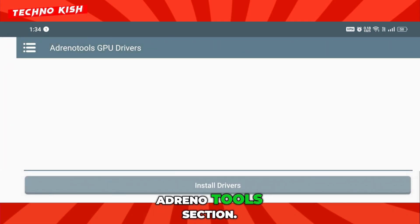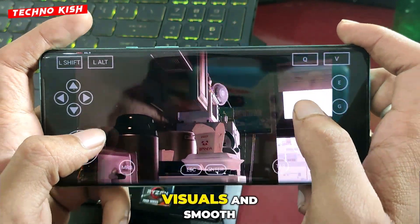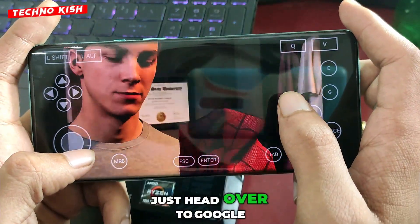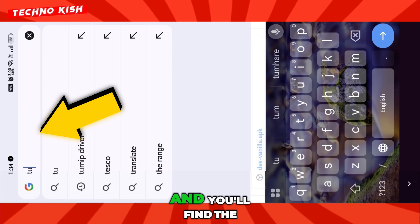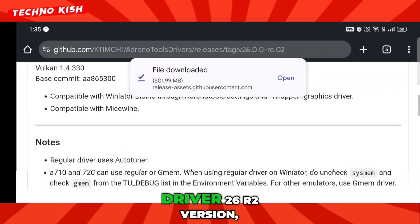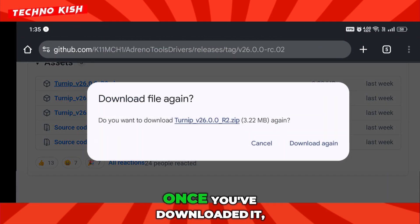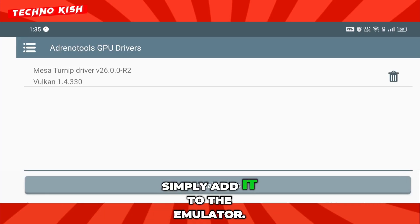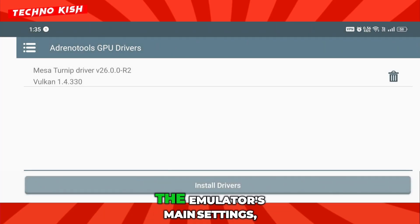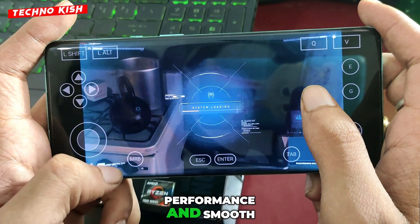Next, move over to the Adreno Tools section. This is where we'll handle the GPU drivers. To get the best visuals and smooth performance, we'll need the latest GPU driver. Just head over to Google and type Turnip Driver, and you'll find the most recent releases there. For this setup, I'm using the Turnip Driver 26R2 version, which works perfectly with our configuration. Once you've downloaded it, simply add it to the emulator. Now, with all of that in place, it's time to head into the emulator's main settings, where we'll fine-tune everything for maximum performance and smooth gameplay.